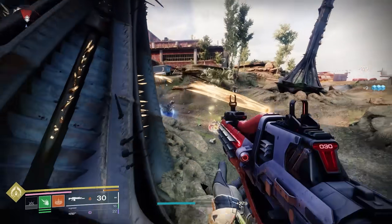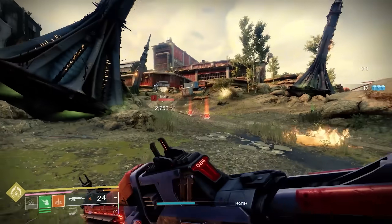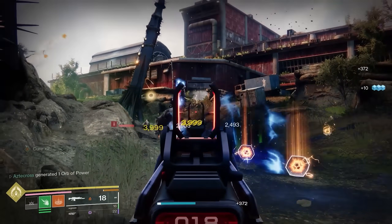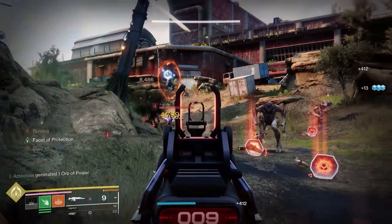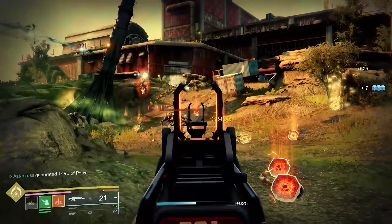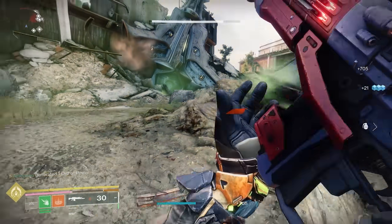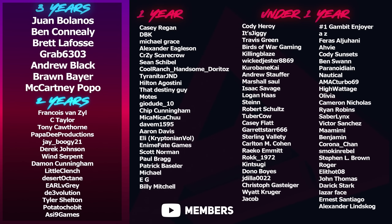Red Death is beautifully positioned to be a dominant force in the Final Shape — and again, this is just base Red Death without the catalyst. I cannot wait until we get the exotic catalyst. That is our review on Red Death. If you've missed any of our other Final Shape exotic reviews, check out the links below. We're jumping into exotic armor reviews very soon, so be looking out for those. Thank you all for watching, and as always, slap that like button.